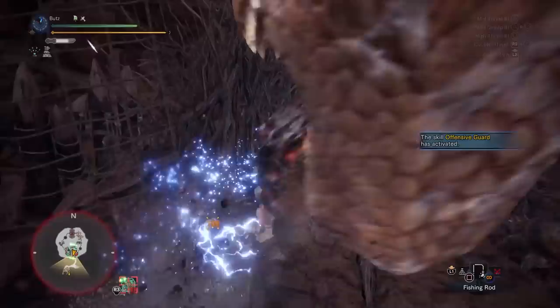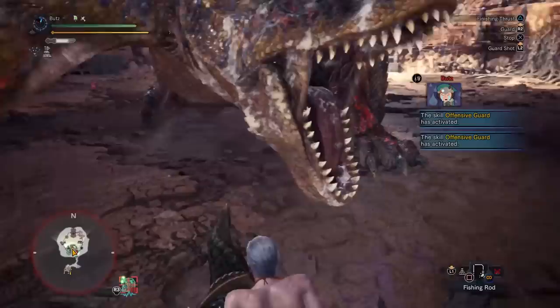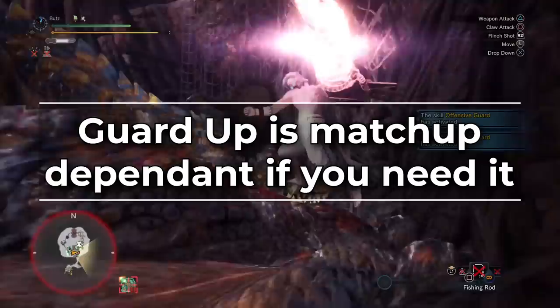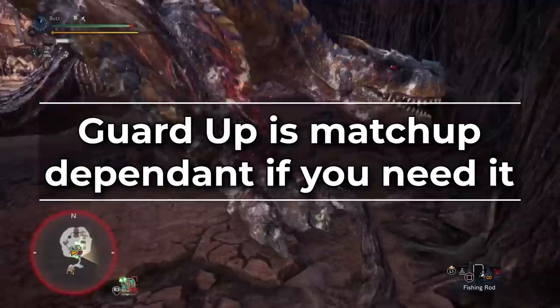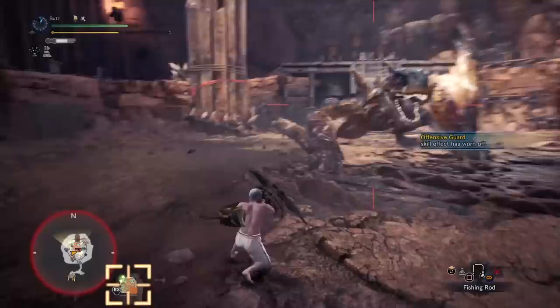Once you're used to the timing window needed to trigger Offensive Guard, you can keep around 80% or more uptime. This is entirely matchup dependent — some aggressive matchups allow 100% uptime, while others give you a lot less because the monster spends so much time moving around. Guard Up is less necessary outside of specific matchups. One thing added in Iceborne is that Lance can now get a natural Guard Up if you stay in Power Guard long enough, and most unblockable attacks have a long enough windup for you to use this.